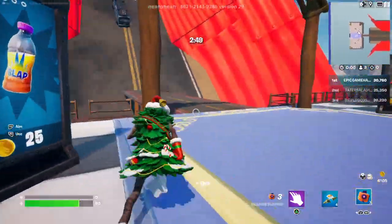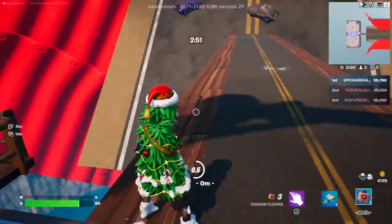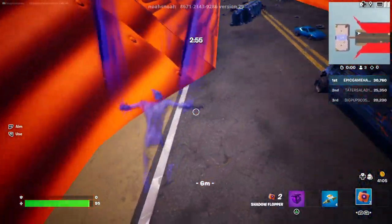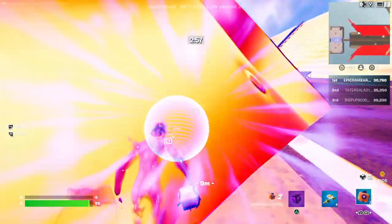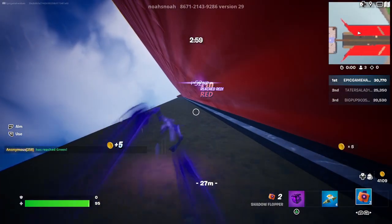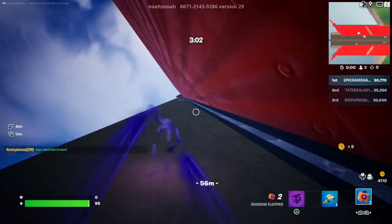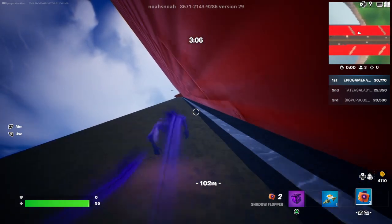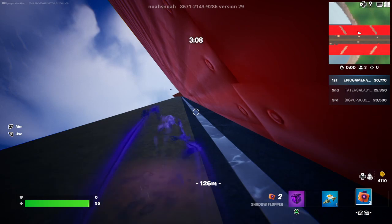You're going to want to buy a few shadow floppers. Pop the shadow floppers and when you see this area right here, you're going to phase through it and run up the ramp until you reach purple.